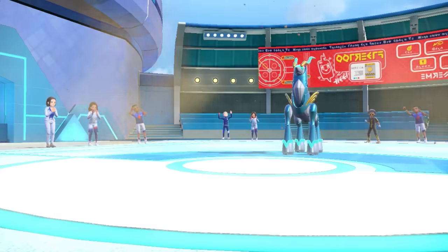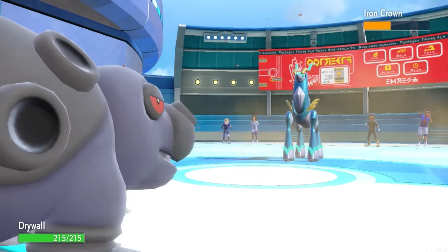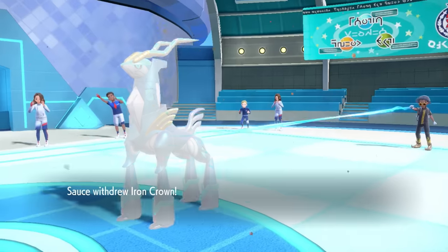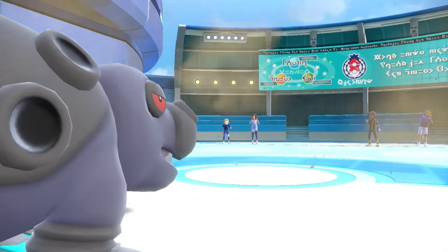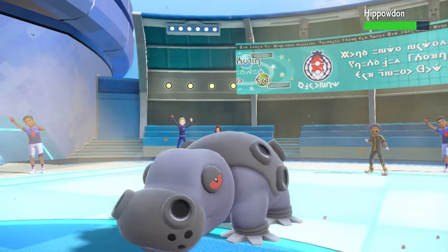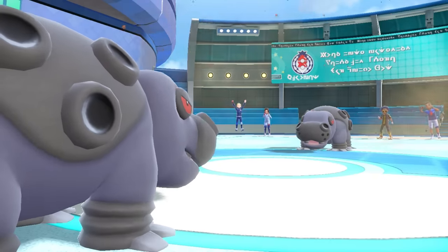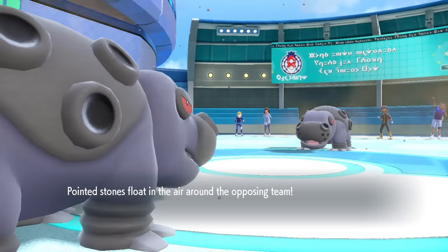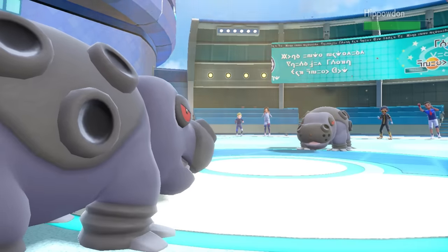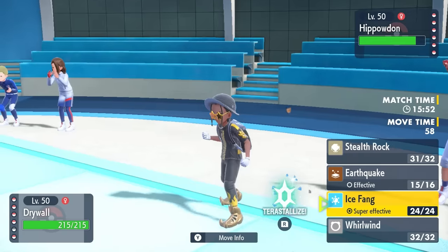I get an opportunity to switch into whatever I want against the Iron Crown, and I decide to go right back into the Sandy Hippo to try to get my Stealth Rock up. I want to punish switching as much as possible and I have a good matchup here, so it's going to be one of my easiest chances. They switch back into their own Hippo again. This thing is looking pretty healthy and annoying — I don't really have much offensive pressure against it, especially assuming it's max physical defense. I do at least get my Stealth Rock up, which is really nice.